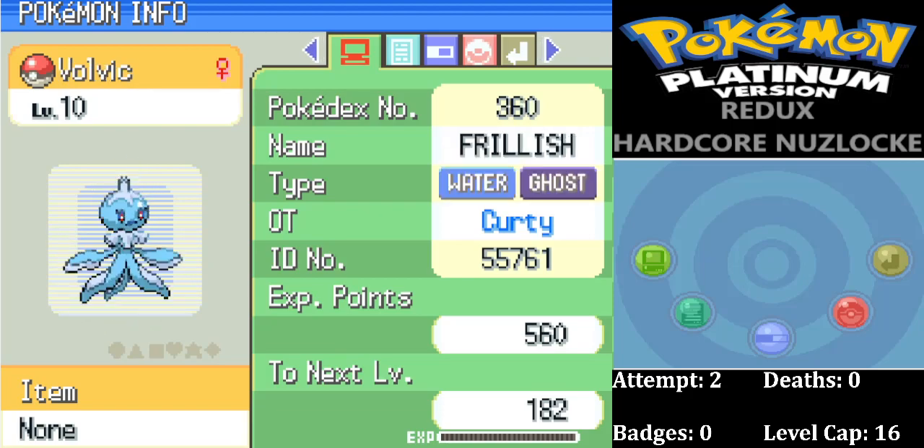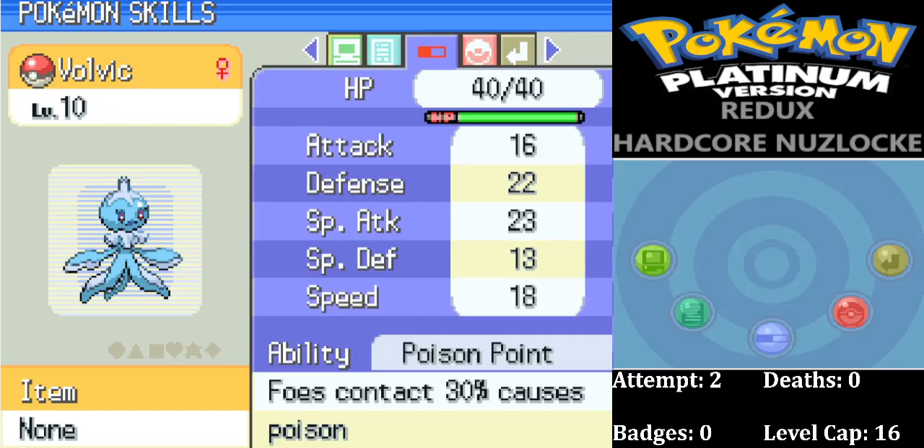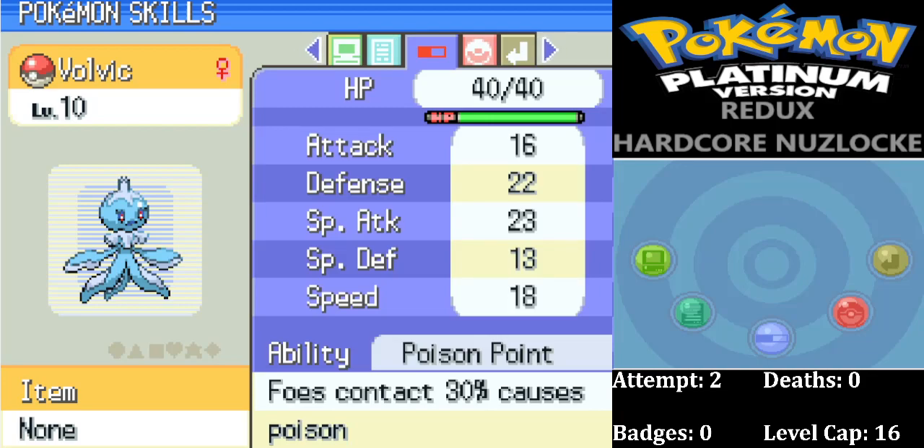One I'm so happy about — our Arbor Gate B encounter is Volvic, our Frillish. Frillish is one of the new Pokemon added to the game. The creator Hennis told me directly that because I mentioned in my last game that Jellicent is one of my favourite Pokemon, he added it in for me. It happens to be my Arbor Gate B encounter. Rash nature — plus Special Attack, minus Special Defense — not bad. Poison Point ability, I'd rather have Water Absorb but I won't complain. Good defenses and Special Attack, more than happy with that.